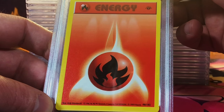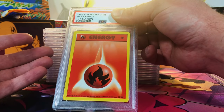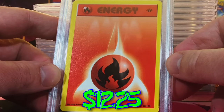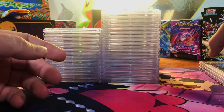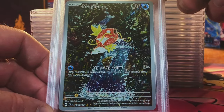Centering's pretty good — a first edition fire energy from the original base set. It may just be an energy, but it's a first edition base set shadowless, people. I would go with an eight, near mint eight. Probably not worth a whole lot, but trying to go for that 10 because a 10 I think was like 40 or 50 bucks or something like that, so what the heck. The corners look good.